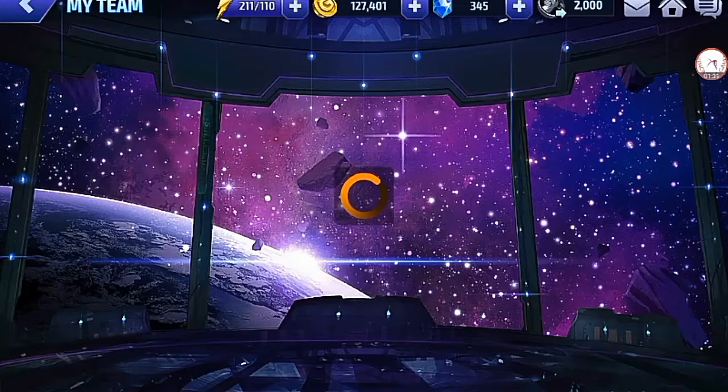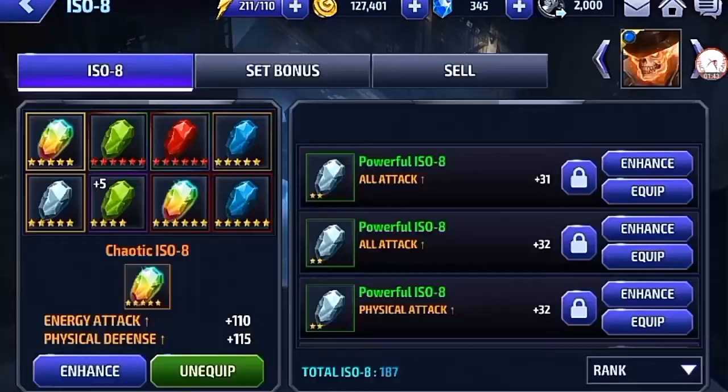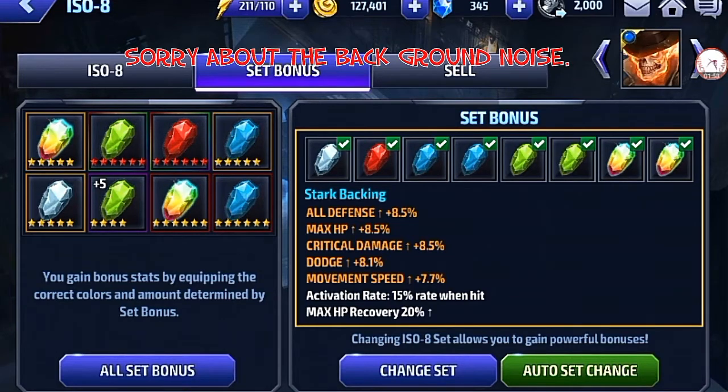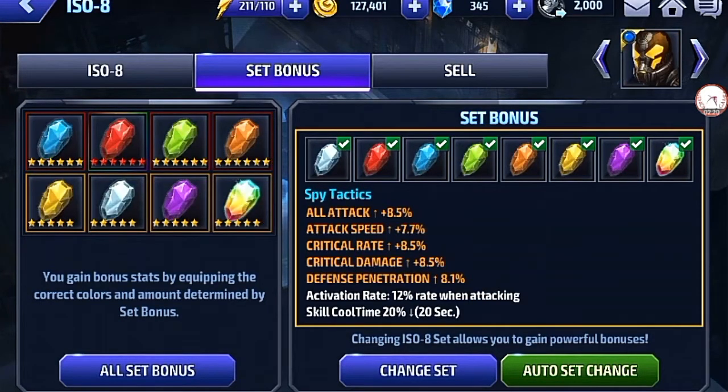Let's begin with our first tier two character — Ghost Rider. I told you last time in my videos I wanted to tier two him so I can complete my alliance battle universal hero extreme. For Ghost Rider's ISO-8, I give him Start Backing. Start Backing, as everyone knows, heals — which is very good when your character is strong and taking a lot of damage.